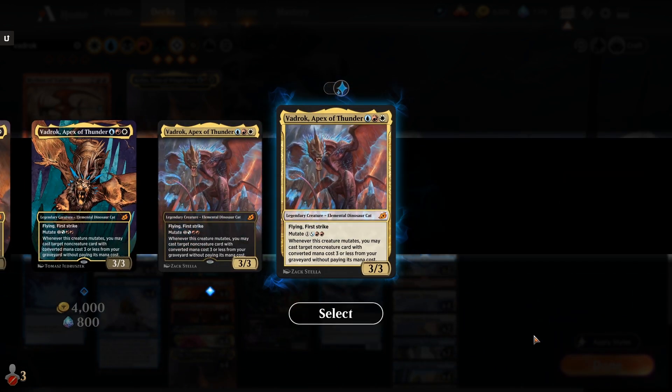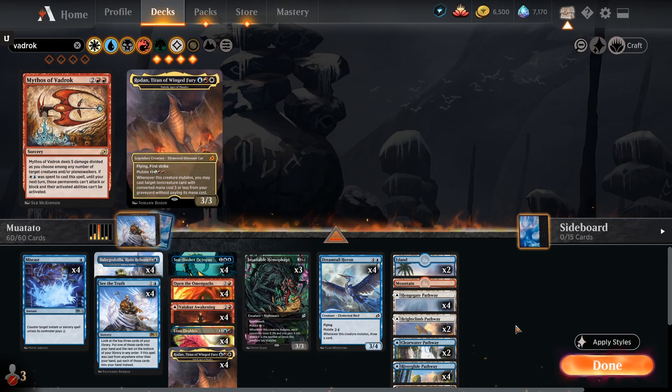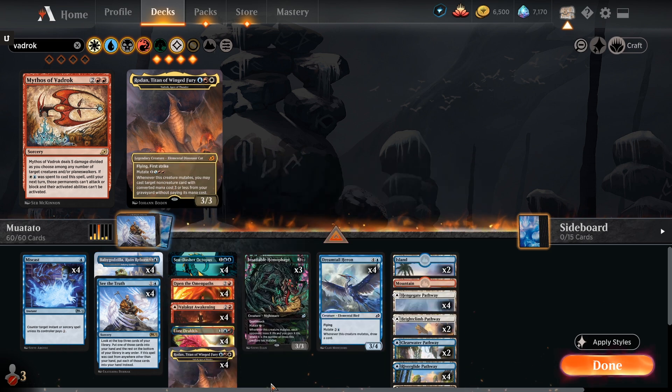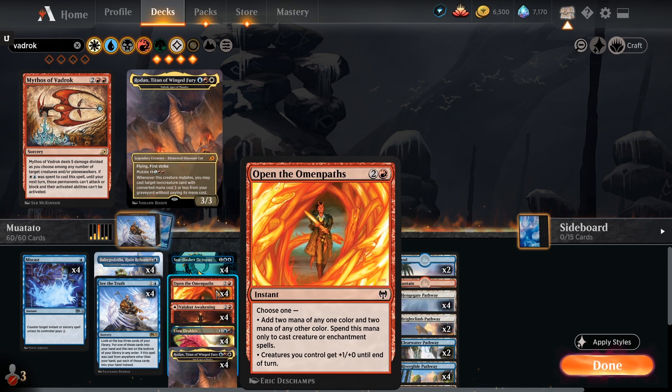Baby Godzilla essentially gives cost reduction to mutate creatures and also says whenever you cast a creature, if it had mutate, draw a card then discard a card. So we get something like Poliwog Symbiote out, then attach Vadrok, Apex of Thunder. Vadrok is a three-mana three-three with flying and first strike - the important part is that it has mutate for one hybrid Azorius and then double red.